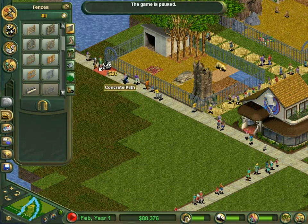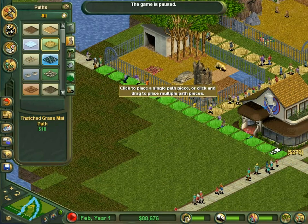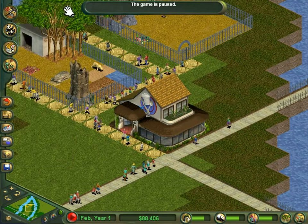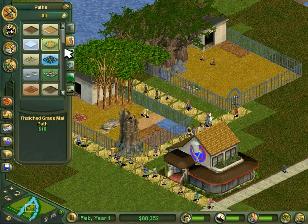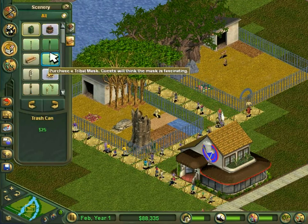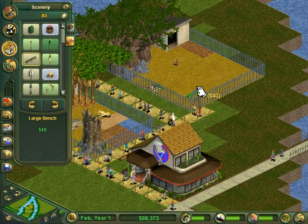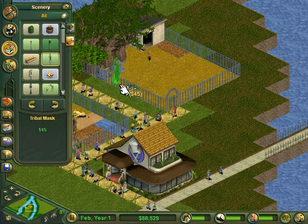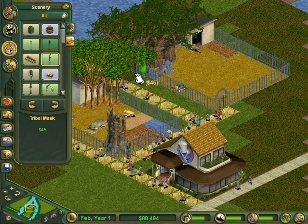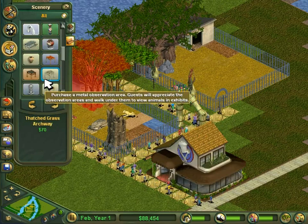Next step — I have learned my lesson, and it does not automatically refund you. This area is going to be thatch-themed. Since I need to keep people happy, let's give them some benches to stare at the lions. Let's put some tribal masks by the baboons, and of course the Thatched Archway, because I like them.